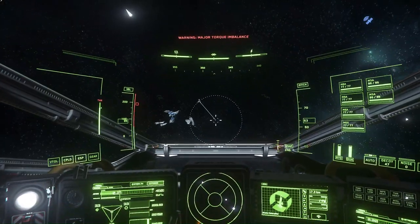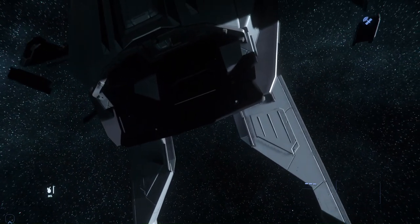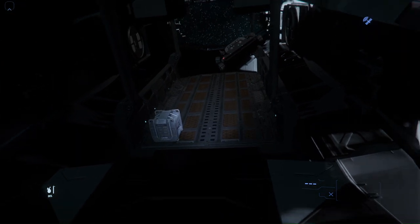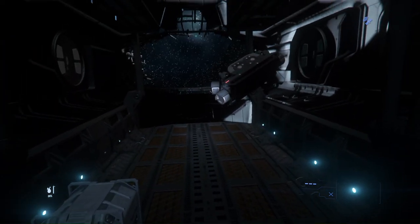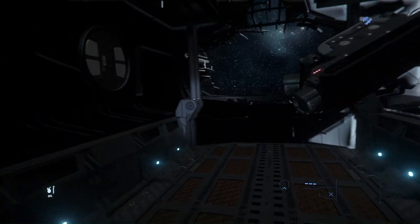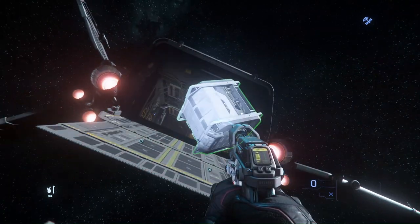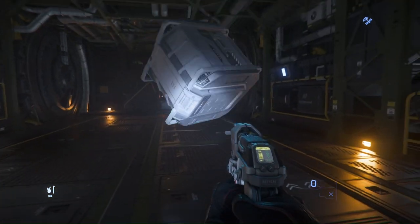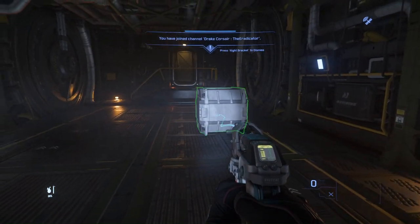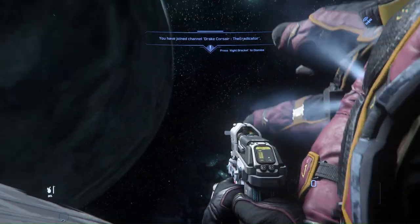At first I thought that it was a player wreck, but I could not find any corpse nor any inventory box, so I concluded that it must have been a random wreck. And then I looked inside and I found a container — a one SCU container box laying inside, ripe to be taken. I left my ship, went into the wreck, and I took it. It could have been anything; I had no idea what it was. And you'll have to wait until the end of this video to find out what it was.